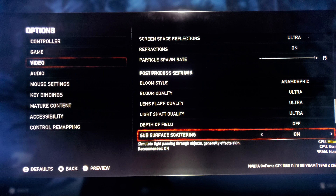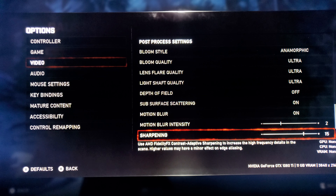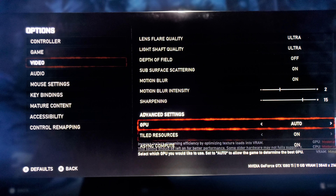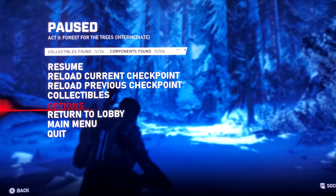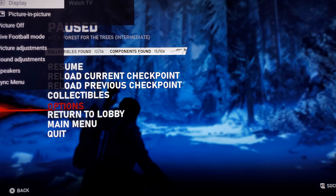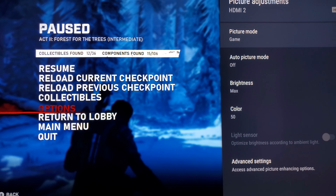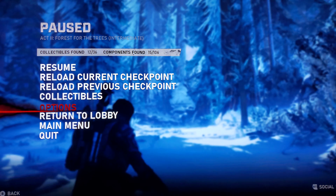Bloom styles — anamorphic bloom quality is ultra, lens flare ultra, light shaft ultra, depth of field I keep off — I don't like the effect. Subsurface scattering is on, motion blur is on, motion blur intensity is down. Sharpening — this is the AMD feature that was added; for those who haven't played in a while, it does make the game look clean. I don't put it all the way up — it has no impact on CPU, GPU, or VRAM. On the Sony 900E I'm in game mode, and HDR is enabled.